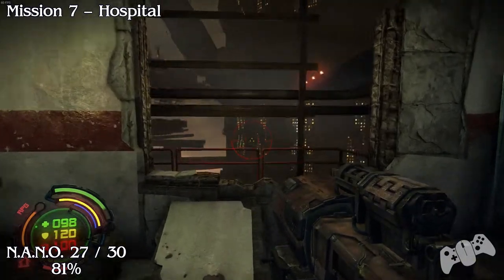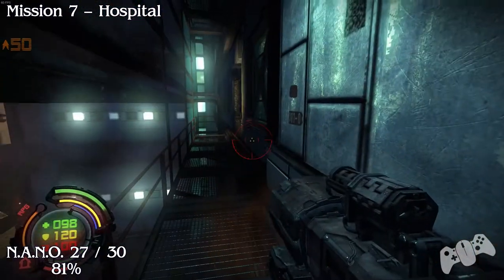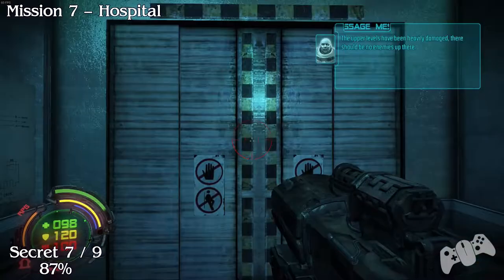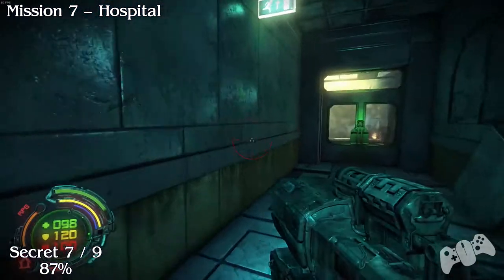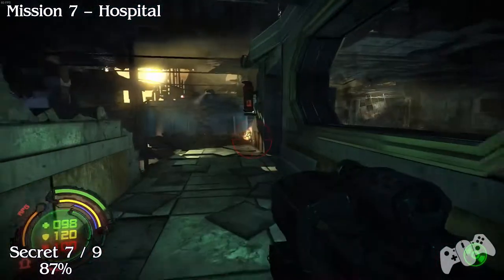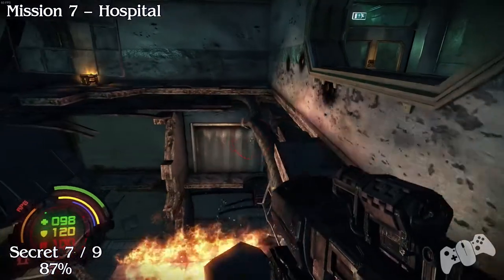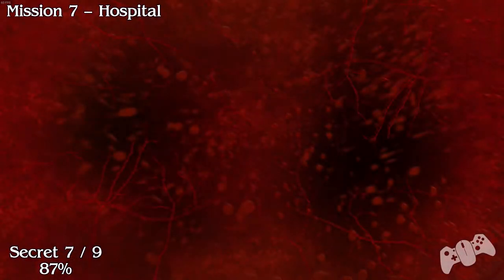Go for the new wall and turn left. This one is when you use the elevator. You'll get to a section where you see loads of enemies in the distance in this open area. Go for the door to the right that is opened, making sure you don't die.